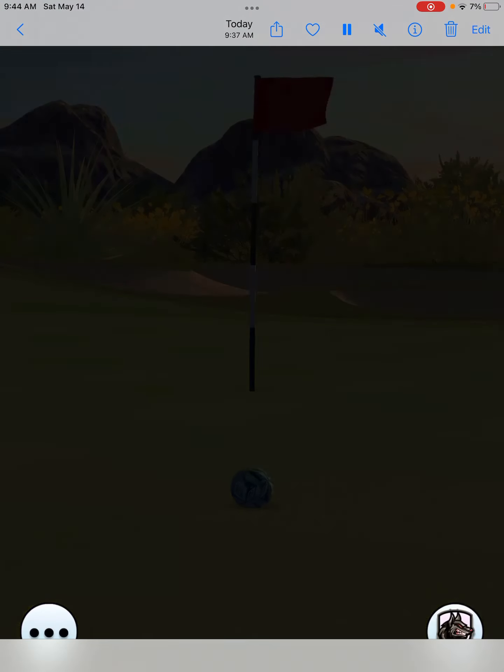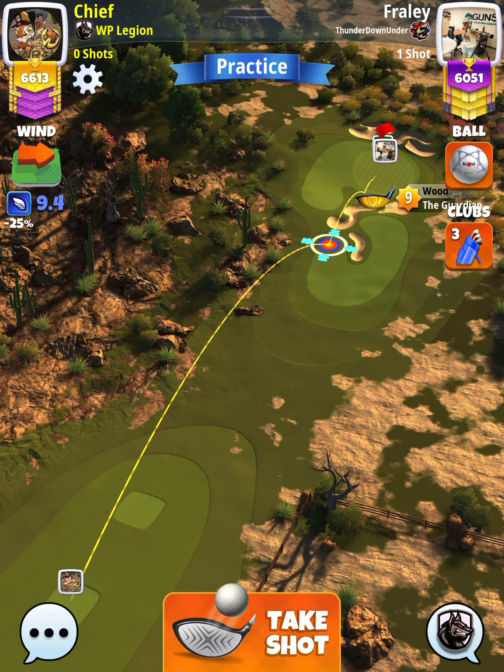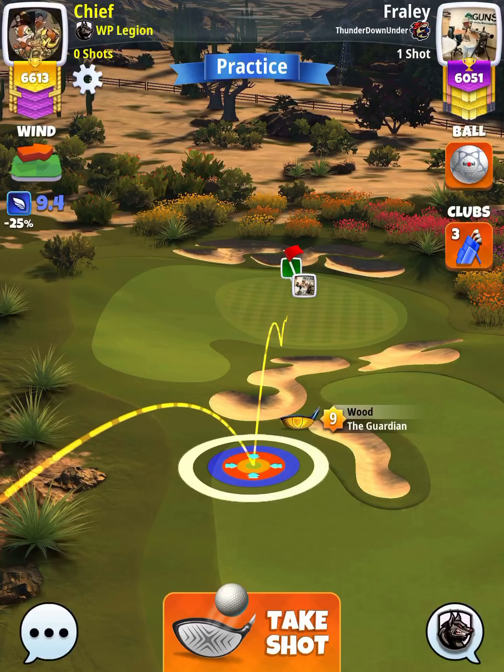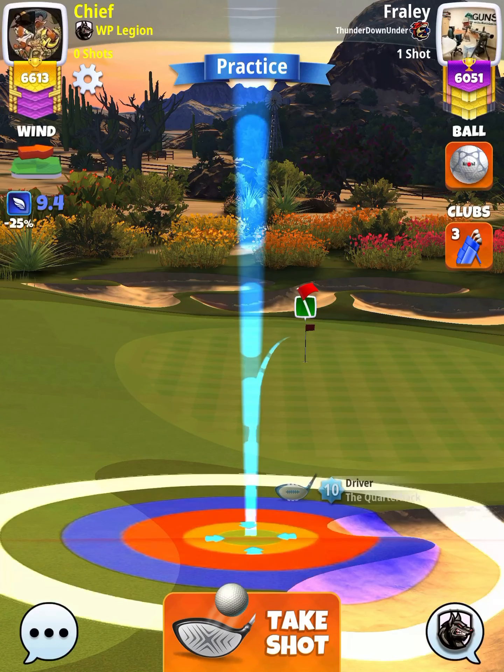Hey, what's going on everybody — this is hole number eight of the Wild West tournament, expert division, weekend round. For our tee shot we want to use a guardian level seven and above, and either a kingmaker or a kingslayer ball depending on our wind. We want wind to be somewhere between 6.5 and 8.0 miles per hour.